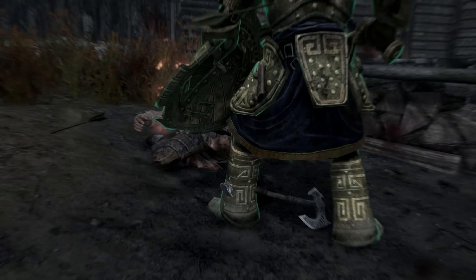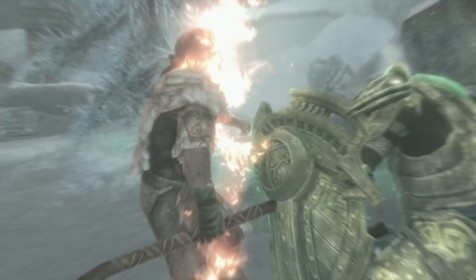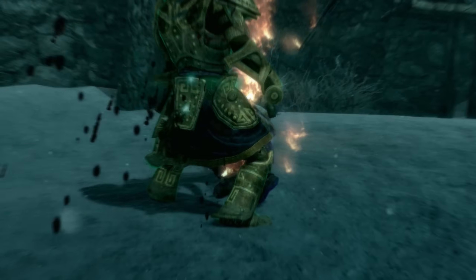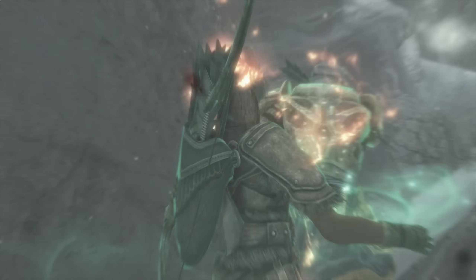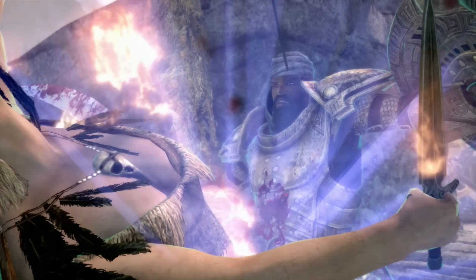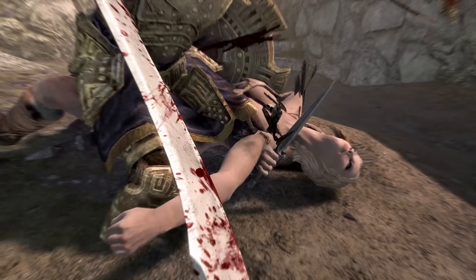We're going to kick things off with the Yakutin's race, standing stone, and stats. The Yakutin is a Redguard, and this means he can use his Adrenaline Rush ability to regenerate stamina 10 times faster for 60 seconds. He also has a natural 50% resistance to poison. Thanks to his Redguard Blood, he will also receive a +10 boost to one-handed and a +5 boost to block and smithing, and you can count on these being useful for the build.